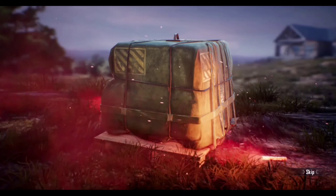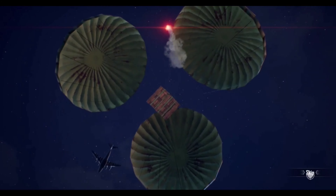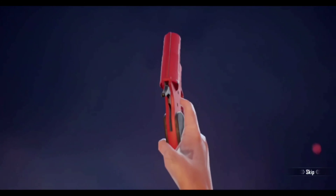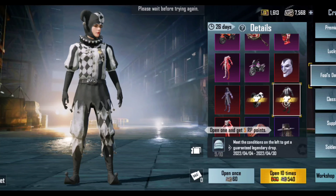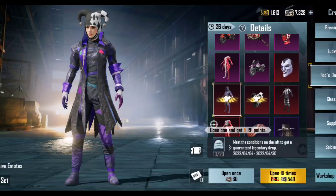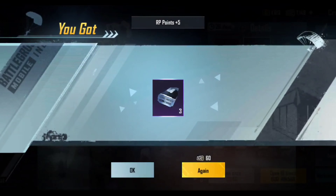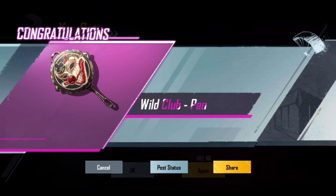Let's see what we got — classic backpack, which I already have, coupon scrap, premium coupon scrap. We got a diamond queen set here. It's all classic and premium scrap so far, and we got a wild club.